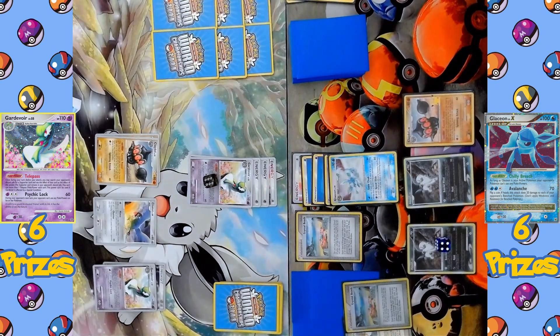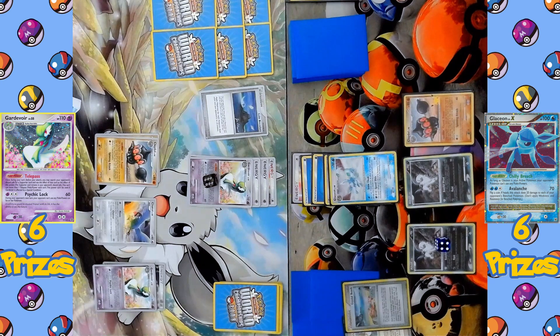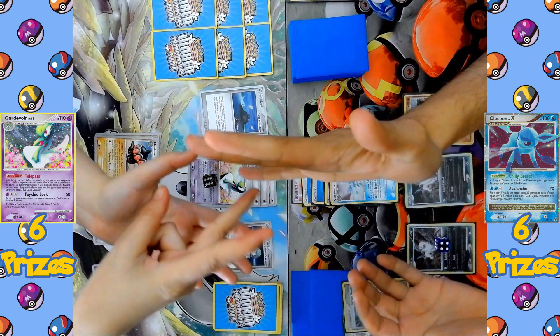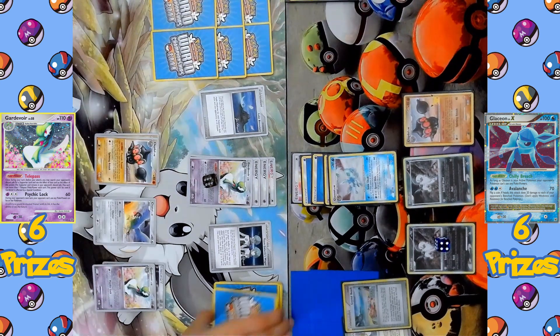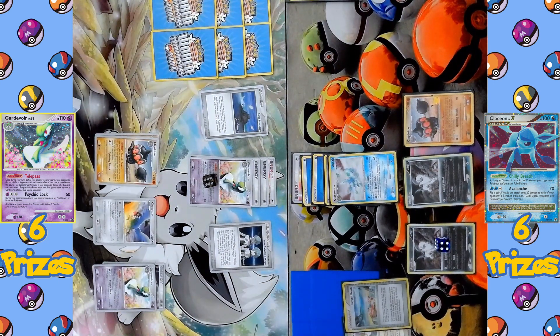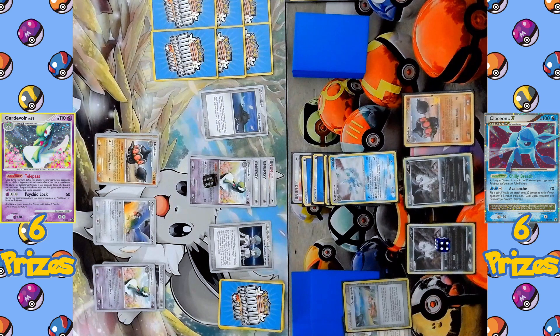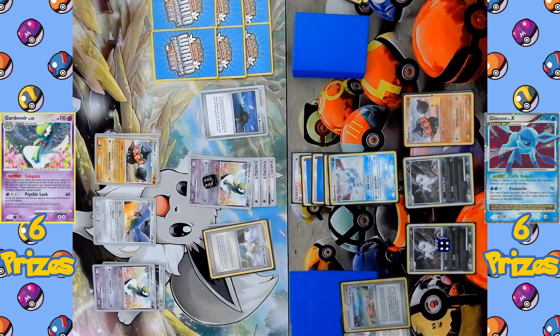Glaceon finally comes into the attacking position and declares Speed Slide, hitting Gardevoir for 60 damage. The Glaceon side also plays their own Stadium, Crystal Beach — making it so that every special energy that provides multiple energy only provides one at a time. But it wasn't in play for very long as the Gardevoir side plays a second Lake Boundary. Now they're going to play a game of Paper Scissors Rock — that is the ability of Team Galactic's Wager. Both players shuffle their decks. The Gardevoir side won, drawing six new cards while the Glaceon side only draws three.